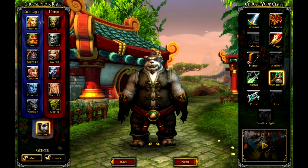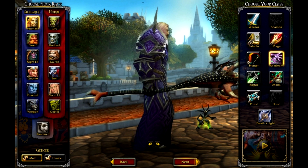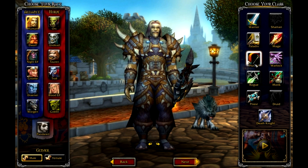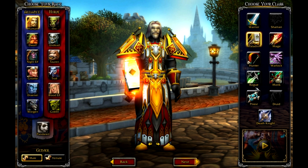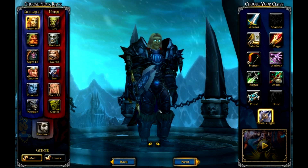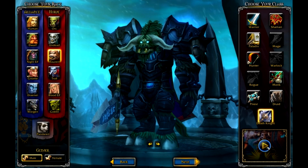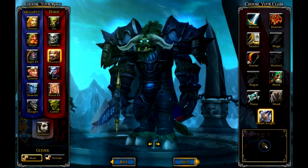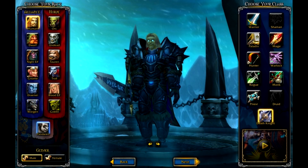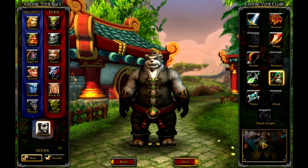First thing you'll notice is it's a slightly different layout, and when you choose what class you're going to be it actually shows you what your character might look like with some high-end gear — showing you what you might look like later in the game, not necessarily how you look as a complete noob. It also looks like there is a video that will highlight the features of the class and race you select, but in the beta it doesn't appear to be working. On the bottom we have the Pandaren, a race available to both the Horde and the Alliance, and at level 10 you will choose which faction to join.